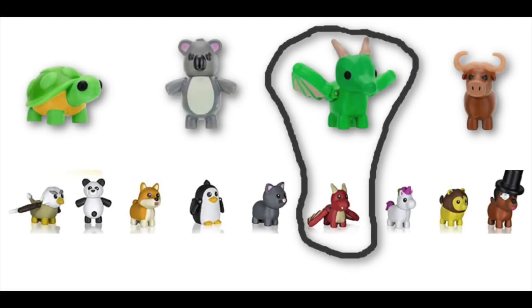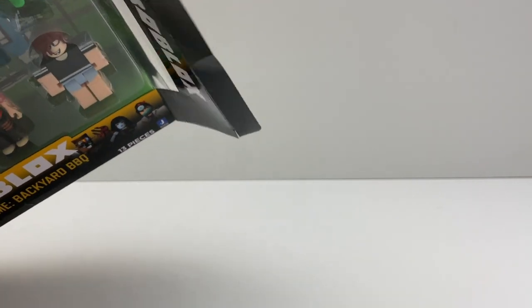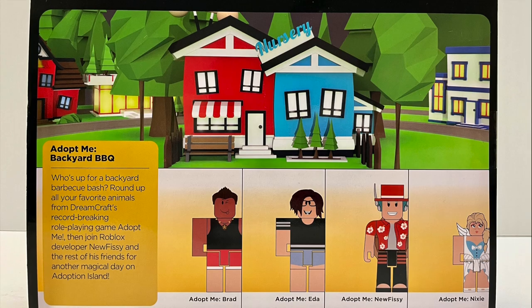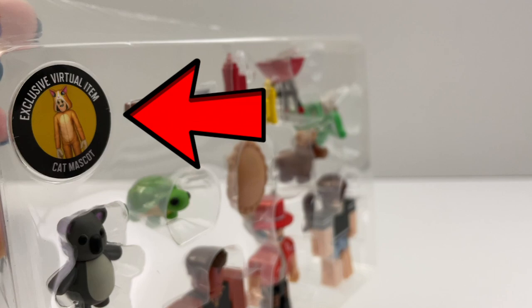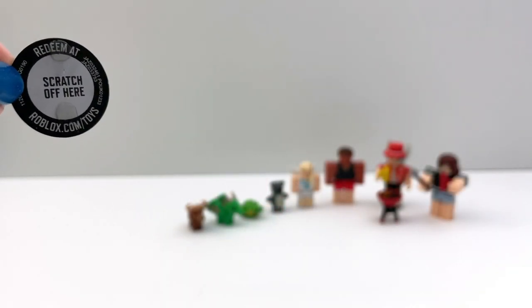I see two dragons — now we have a green one. Let's take everything out. This is Celebrity Series 7 and I got it from Target for about $20. It's also on sale at Amazon. And this paper here is a Roblox code. I'll redeem it and show you how it is at the end.